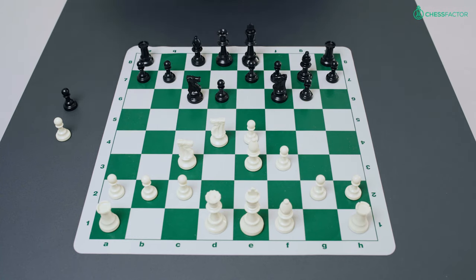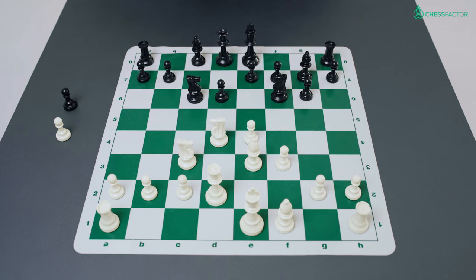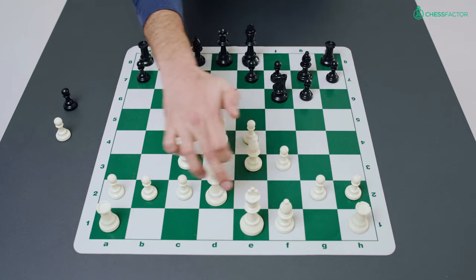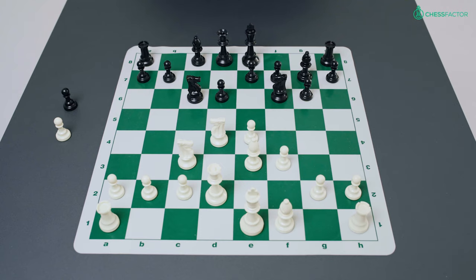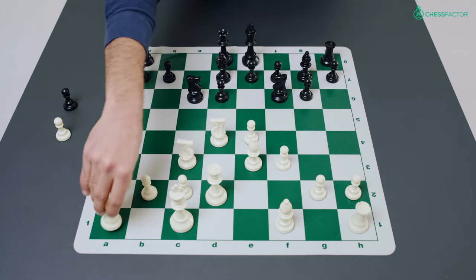Black brought out his knight to c6 and white set up a queen-bishop battery with queen to d2, preparing to castle queenside. Black develops his queenside pieces with bishop d7, and now white castles queenside.